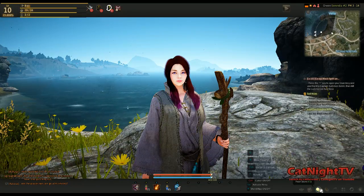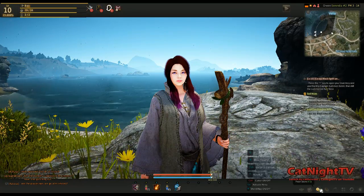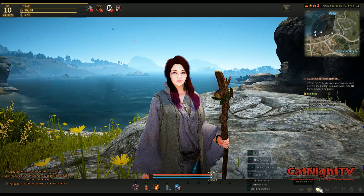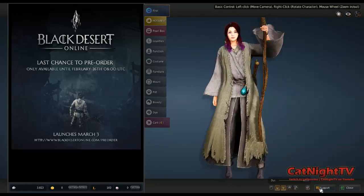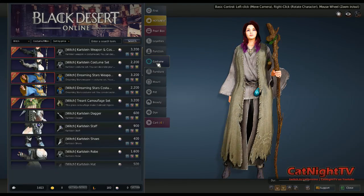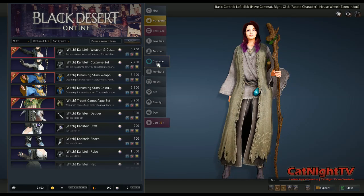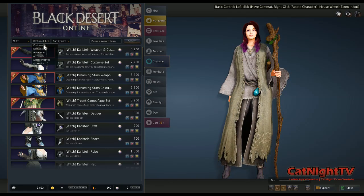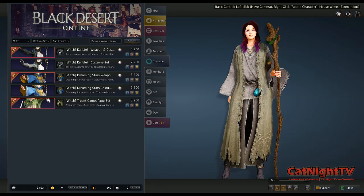So if you go down to the bottom right, you can access the Pearl Store. You can also press F3 to access it and it'll bring it up. There are lots of things you can buy in the store, but we're going to focus on the costumes, and I'm going to filter them by set to begin with.